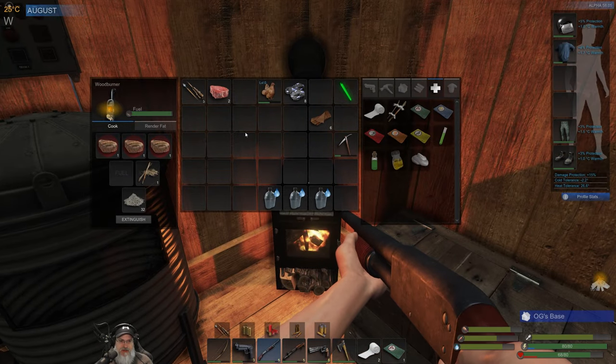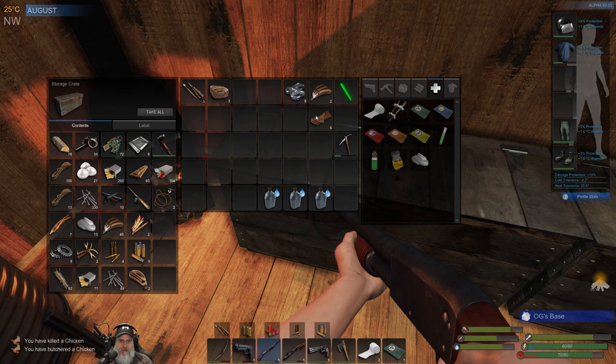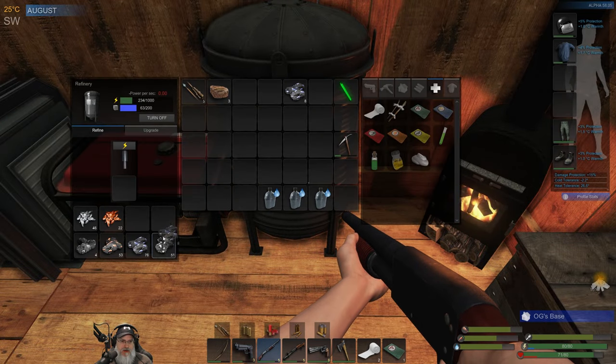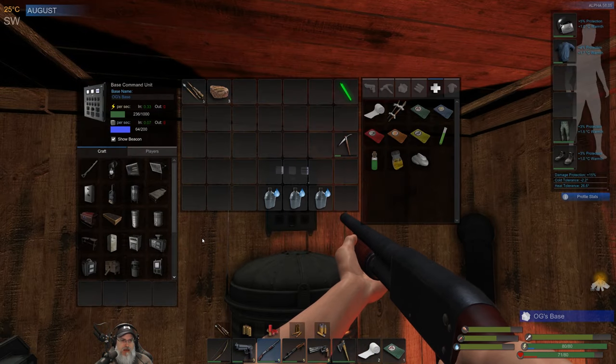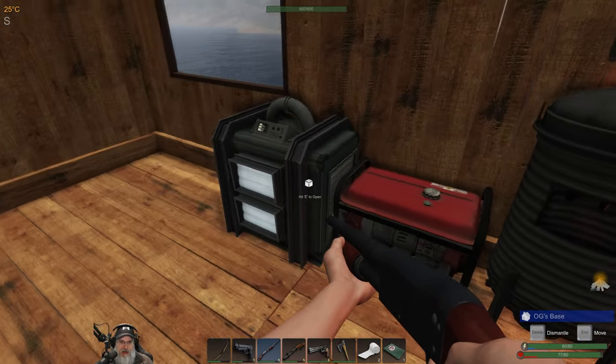I went back and looked at the video — we didn't actually lose that much ammo, but losing even one piece is no bueno. We don't want to lose even one piece of ammo. Now what we want to do is make another crop plot. We're going to need 100 mass and 500 power, so we'll have to wait a little bit for that. Tomato seeds and new cotton seeds are our highest priority right now.